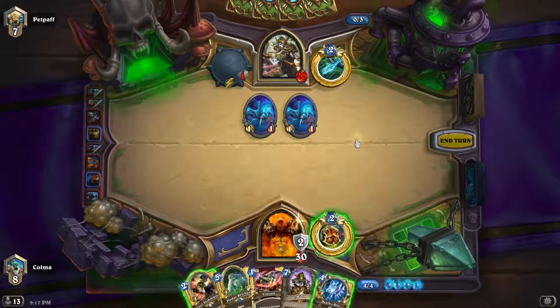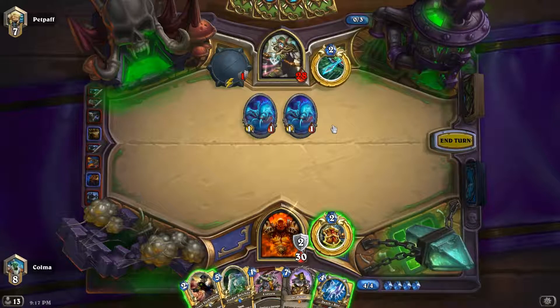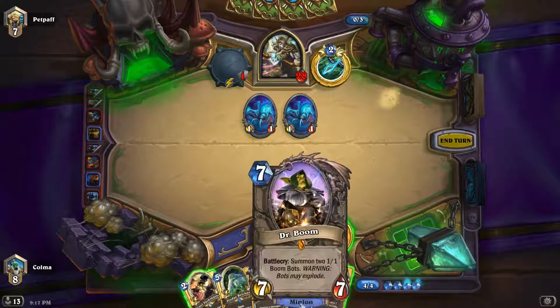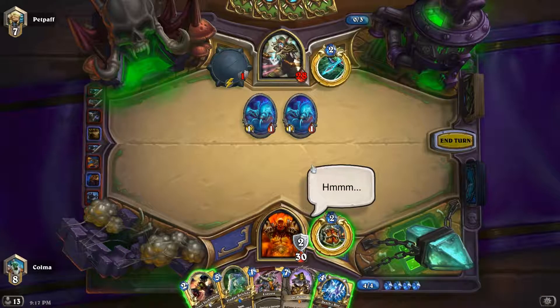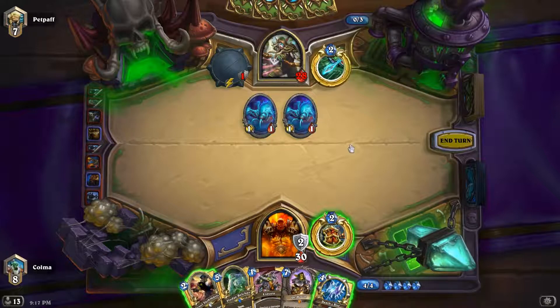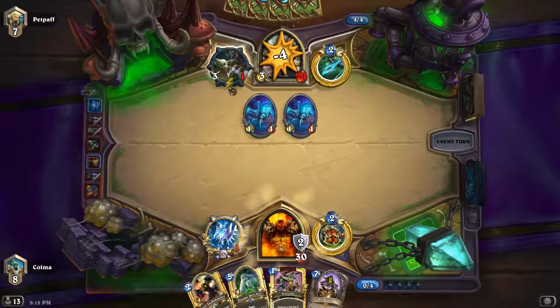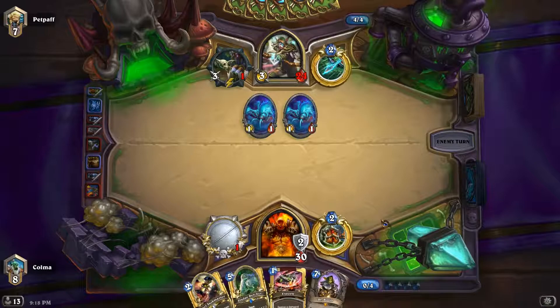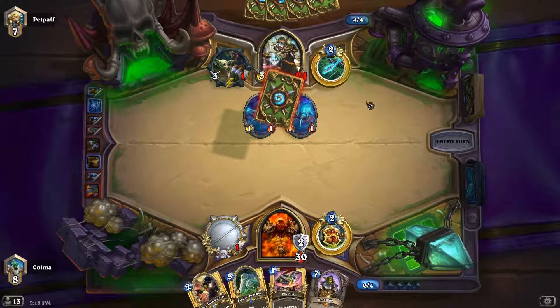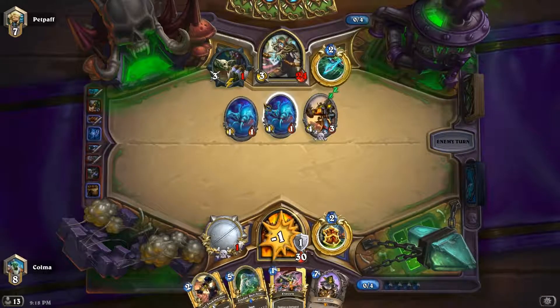Now we have another option: Death's Bite. The question is, do we just want to go to the face with Death's Bite, or do we want Taskmaster plus armor up? Next turn we can play Belcher. I think I'd like to just have a Whirlwind available next turn. Let's just do this and get some damage in as well, which is always nice. Because if you can get the Hunter down — they usually don't care too much about health, so they sometimes leave themselves open for a Grommash finish.